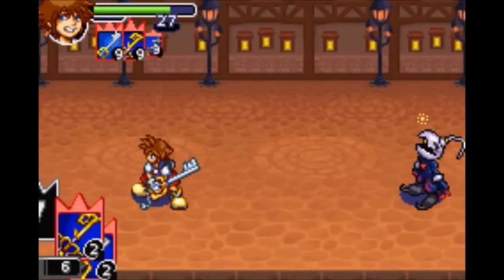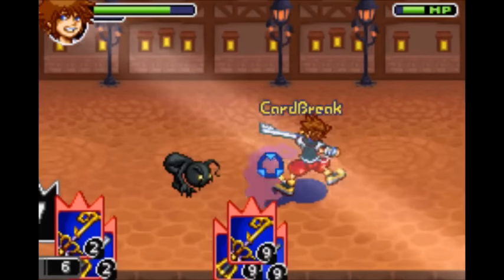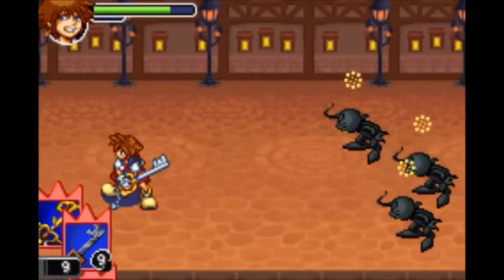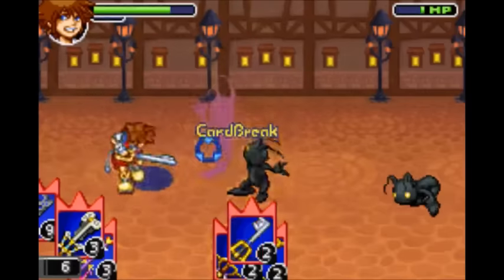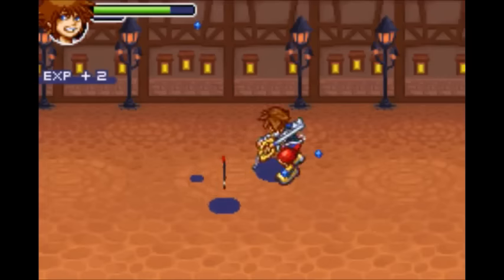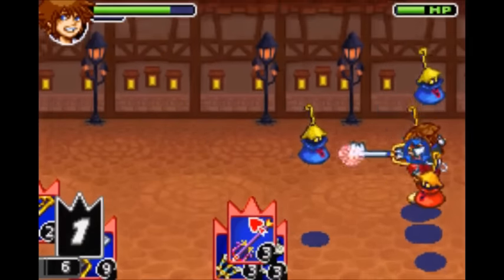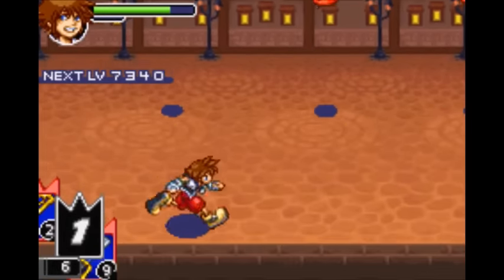Next is Zantetsuken, which requires any three attack cards with a value of either 0 or 27. It is a powerful single-hitting strike that can actually put a single boss's card out of commission permanently. Next is Ars Arcanum, which requires any three attack cards with a total value between 1 and 6. You start rocking it forward and deal a number of single strikes which deal a lot of damage. Next is Ragnarok, which requires any three attack cards with a total value between 7 and 9. It's an attack with a big charge, but it does very heavy damage.